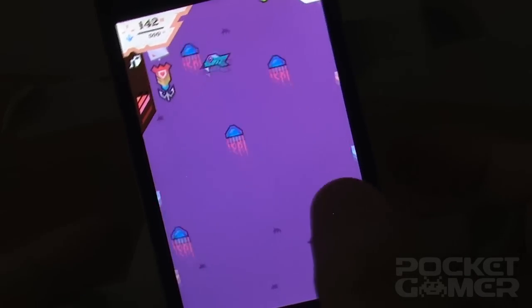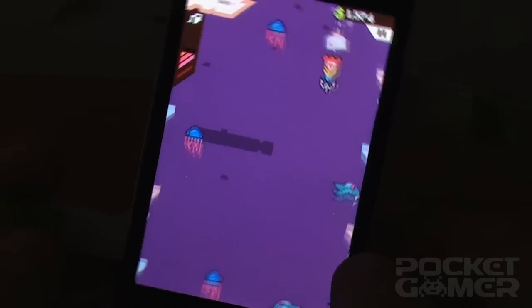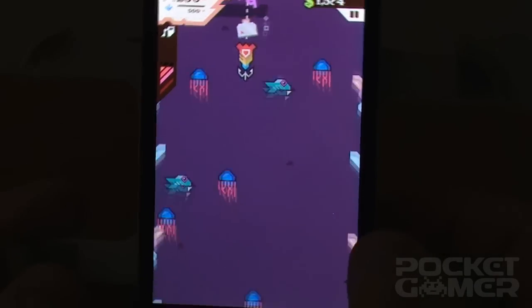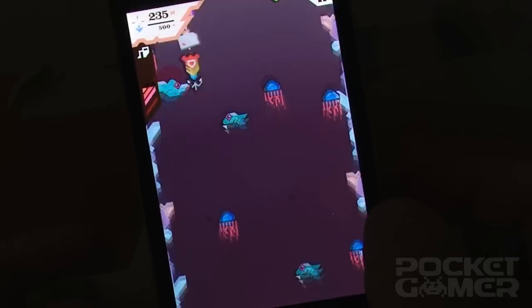It all begins with a blocky little man holding a fishing rod over the side of a boat against a fairly unremarkable blocky backdrop. You tap the screen to cast your line, tilt your device to steer your plummeting lure around the assorted marine wildlife until you unavoidably hook something, steer again to catch as many fish as you can on the way back up, and then tap the screen to shoot the entire haul as it bursts out of the water and into the sky.